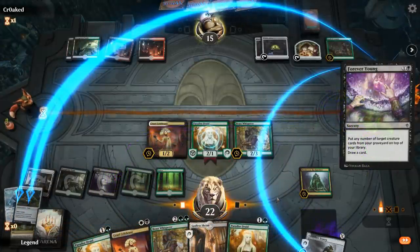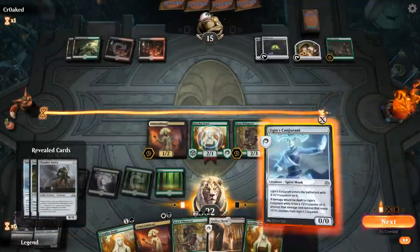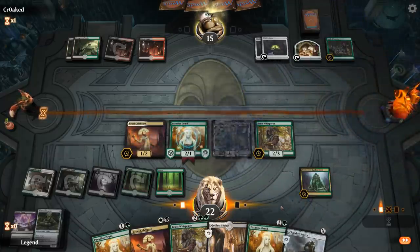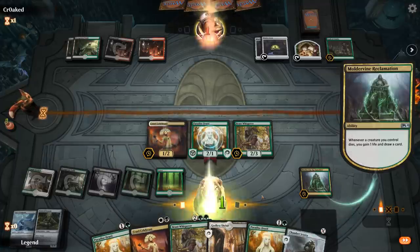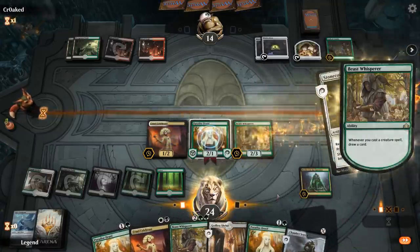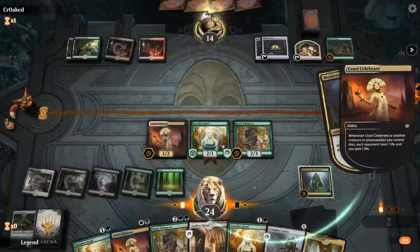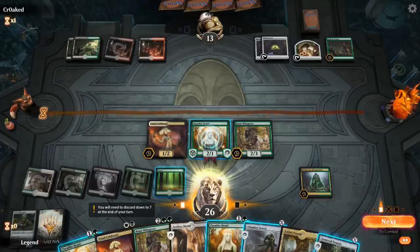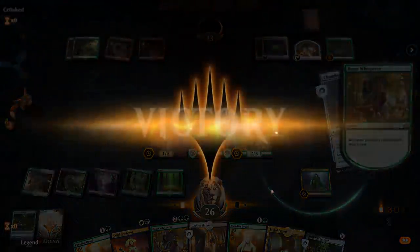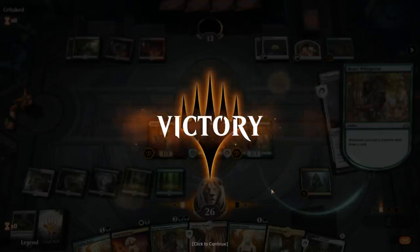Draw cards, cast Forever Young. Get these three back. Cast Forever Young again and keep going. This way we keep a Celebrant and a Beast Whisperer in hand to rebuild after our board is wiped. The opponent concedes. We weren't guaranteed to win this turn, but if we got lucky and drew a bunch more X creatures we could have gotten there.